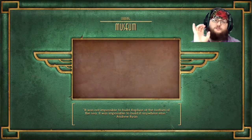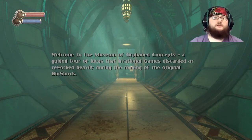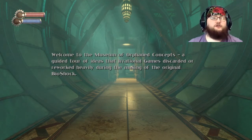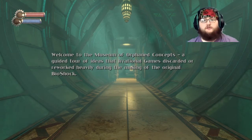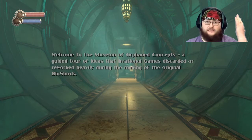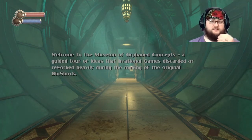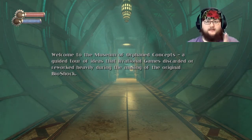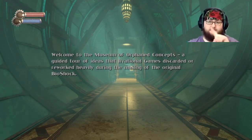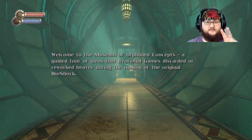What I'm actually going to do is I'm going to read you the very first comment that's going to come up here: 'Welcome to the Museum of Orphaned Concepts, a guided tour of ideas that Irrational Games discarded or reworked heavily during the making of the original Bioshock.' I'm going to go through this museum, and it's just going to be my voice — I'll try to read all this stuff for you. If I'm not going fast enough or miss something, I'll either redo it, or you can pause and read the rest yourself.